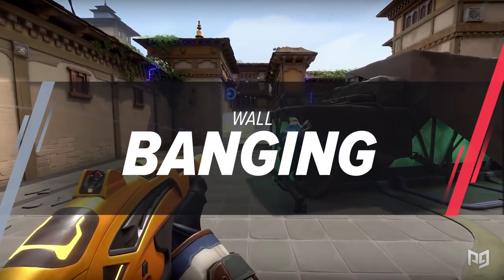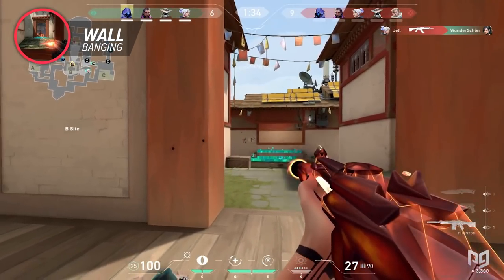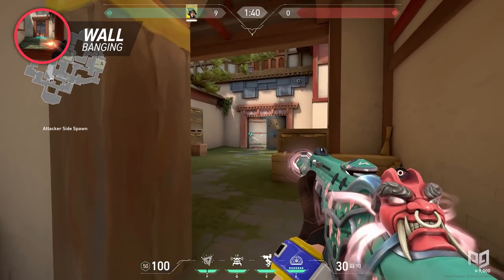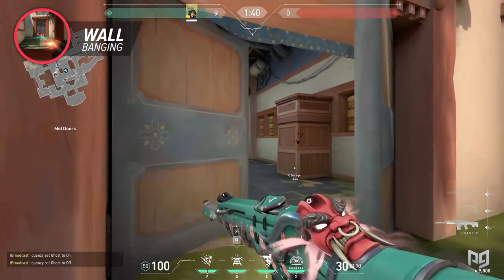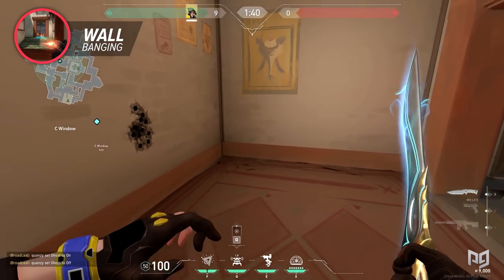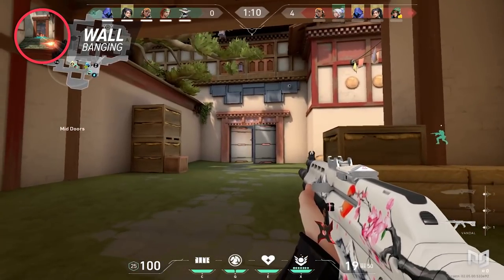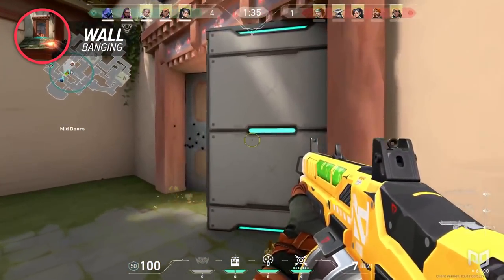Haven has some very great wall-bangable spots that you're going to want to learn ASAP. On the attacker side, the first one is the garage wall-bang spots. Spraying the garage door early can be a big way to push the defenders from playing close in garage. You're also going to want to know how to wall bang this cheeky spot in garage by shooting this part of the box, as well as wall banging the corners of the garage window, which a lot of defenders will play at. Use your intuition — you don't need to keep wall banging these spots once you have a better understanding of where enemies tend to play. If you show the enemy that you will wall bang these spots or you've killed them with a wall bang, they will be much less likely to replay in those positions.